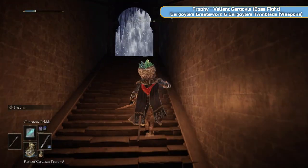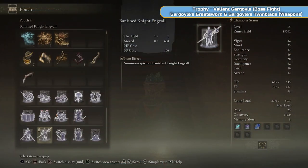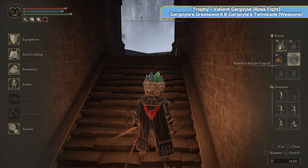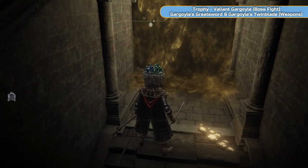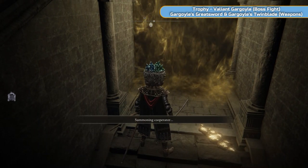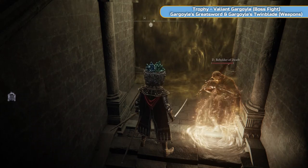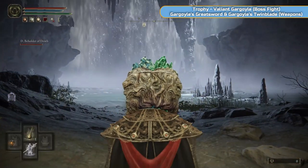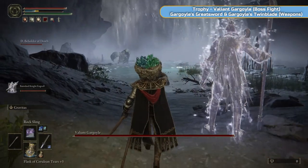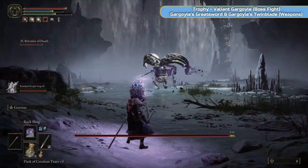We've got a Rune Arc here and then we're going to do the boss. We're going to get the Inner Order gesture and give away the Twinned Armor that we got from D — give them the Twinned Armor set. You'll get the Inner Order gesture. Give them that — that will allow you to summon D for this fight. The boss is the Valiant Gargoyle — the Gargoyles will have more health, so if you're struggling with D maybe do them solo with your Spirit Ash. Unfortunately there are two of them and they hit really, really hard.